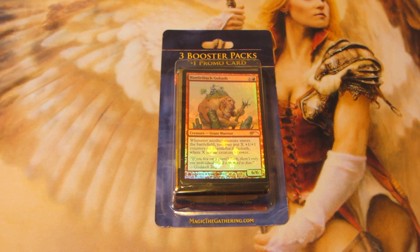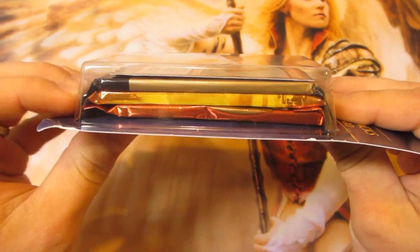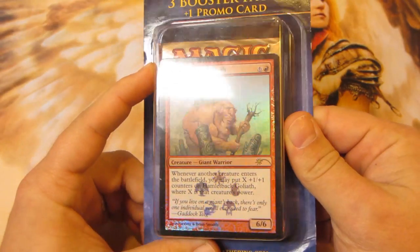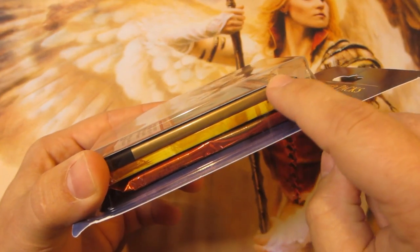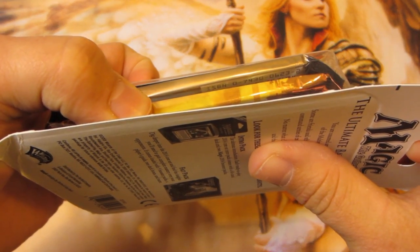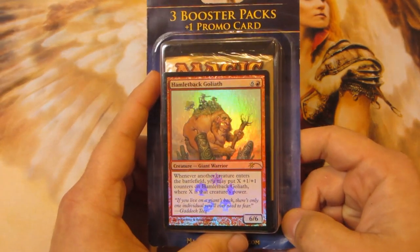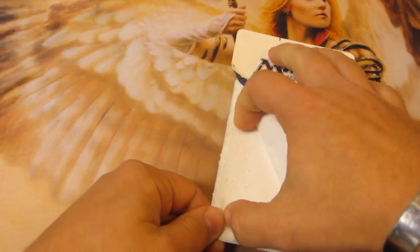Ever since then, every time I'm at Walmart or Target I always check these out to see if there's any hidden gems. It's been a year and a half, but guess what — I think we've got one. This top pack: one is obviously Dragon's Maze, one is Born of the Gods, and when I first looked at this one I thought it was Onslaught. However, the coloration had kind of a bronzish tint to it. I typed in the code and looked it up — looks like it's a pack of Legions, which is from 2003. So I've got another 'has this happened to you' moment. The other two sets are not the greatest, but let's see if we're right.